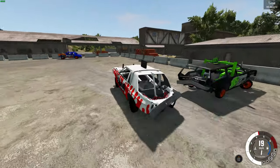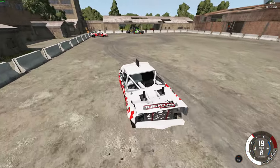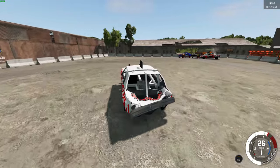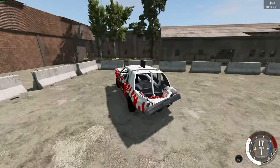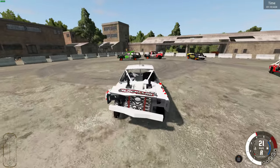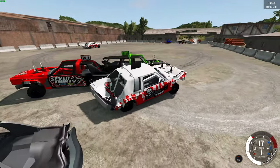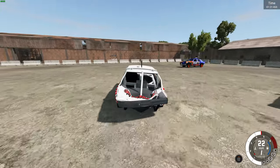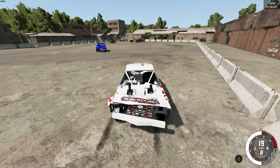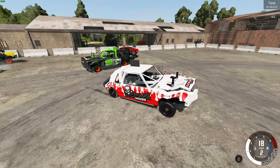That was a brutal hit there. Yeah, it's pretty chaotic with this amount of cars. Kind of spun out there — I was trying to get a really big hit over there. We'll go to this corner and try to get a good run up, see if we can just slam one of those into the wall. Not as big of a hit as I was hoping for. We'll get this guy right here — that was a pretty big hit on the side there, but didn't pop his tire.